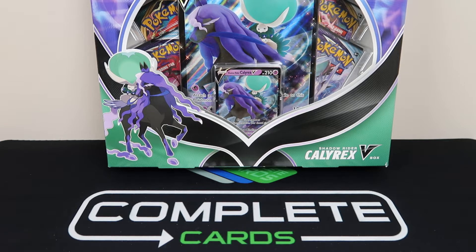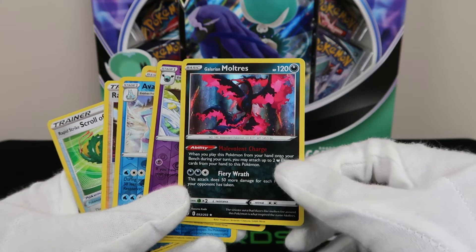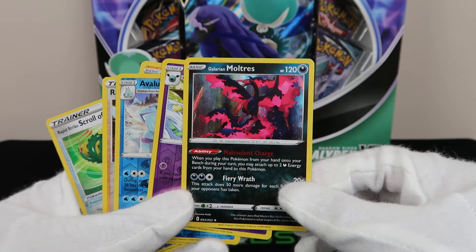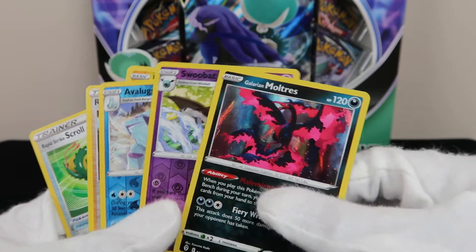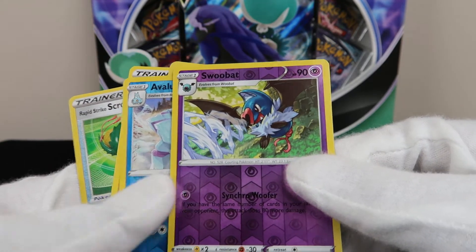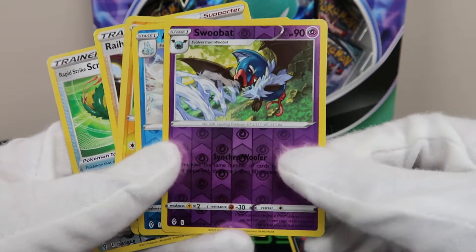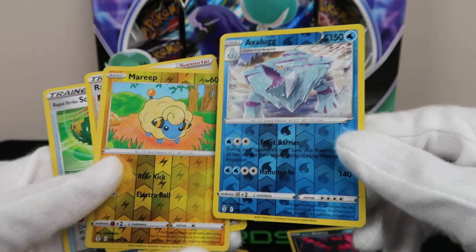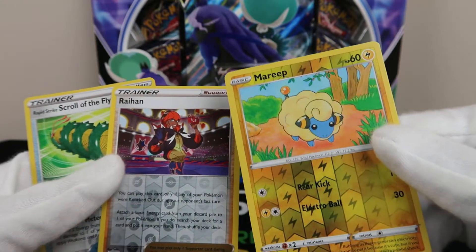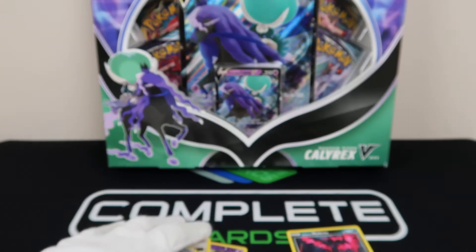Here are our reverse holos — we got one holo. One holo was the Galarian Moltres, which is still a really clean Moltres, by the way. Did we get any rares? No rares. Swoobat, Avalugg, Mareep, Raihan, and Scroll of the Flying Dragon.